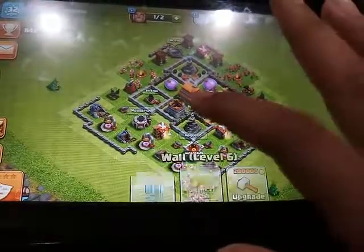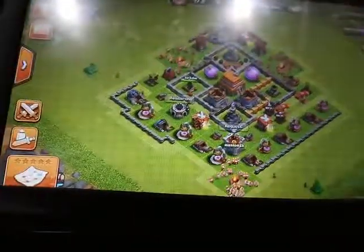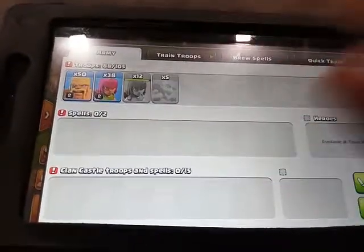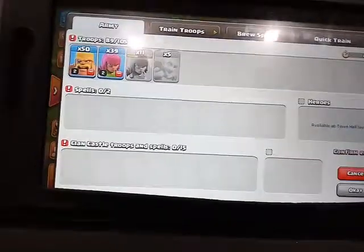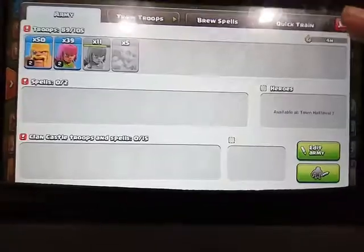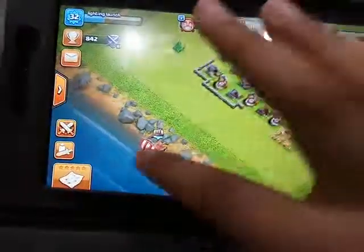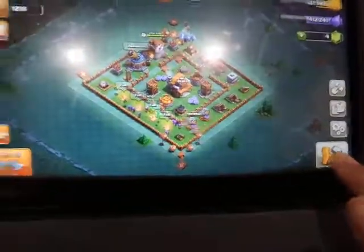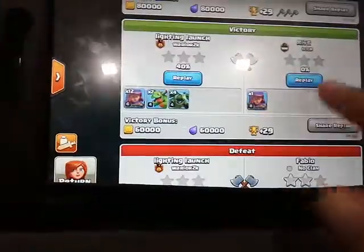Now we have quite less gold, as you can see. Level 6 is just sitting there. Our army is getting trained, so I'll edit the army after this. Let's get started with Builder Base — last episode I had been getting two victories in one episode, which is nice.